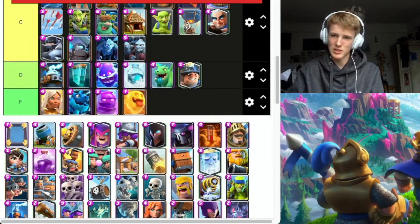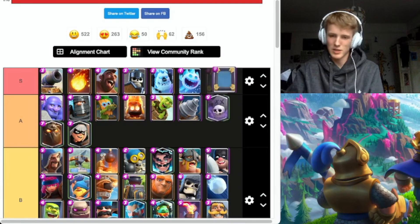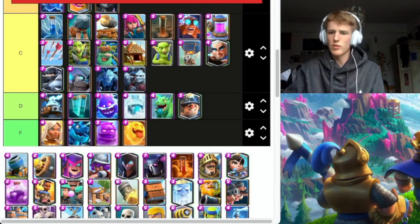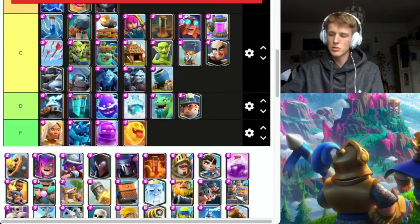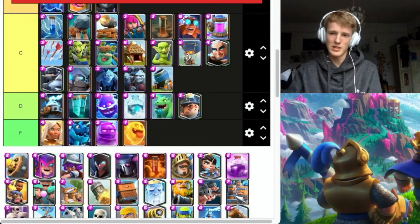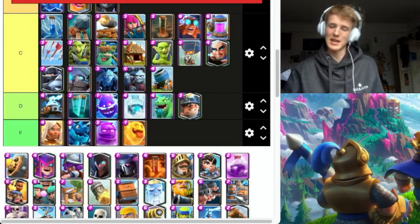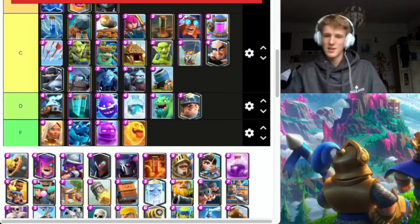Mirror — oh my God, it's so good. I love Mirror. Level 16 cards, it's ridiculous. Mortar — so overrated. Everyone's going 'Mortar's the best card, nerf it.' It's really not — it's awful. It does like 250 damage for a maxed out hit on the tower and it gets countered so easily, countered for like one elixir.